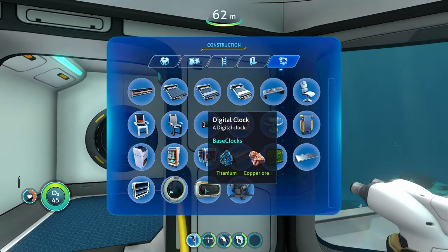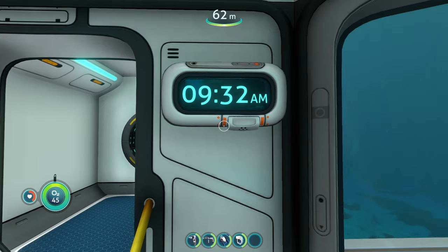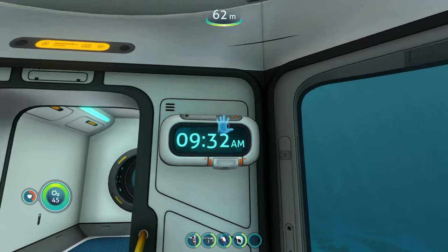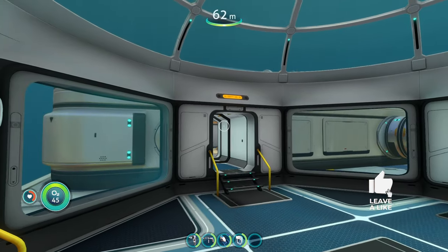We can actually see that a little bit better on the digital clock. Currently it's 2:50 in the Subnautica world. But if I click the clock, it's going to be 9:32 because that's what time it is right now in real life. So that's a pretty neat feature — the fact that you can switch between real life time and game time.